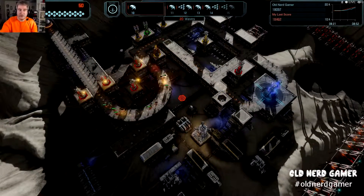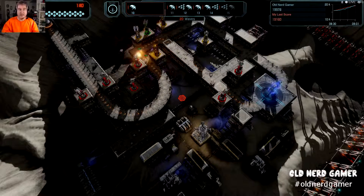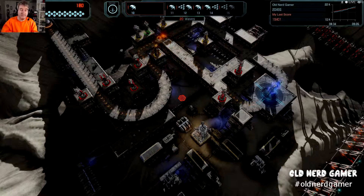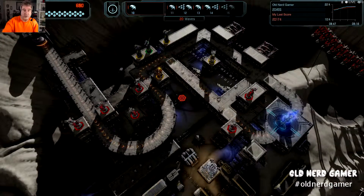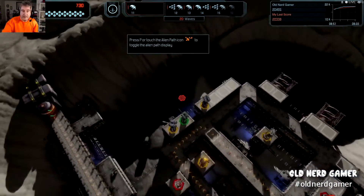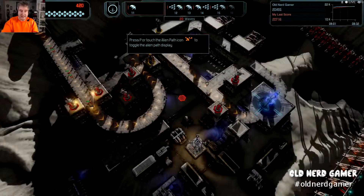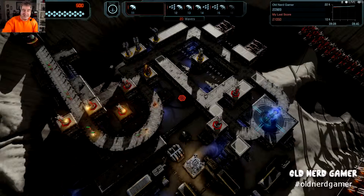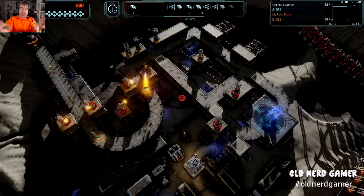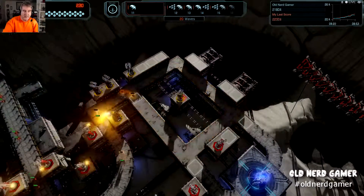We are on wave 10 of 20 — halfway through. These last a good long time. I've gotten up to areas that have 30 waves, so that takes a while, especially when you've got different, more advanced aliens that do different things coming eventually. If I press P, it shows me exactly the path that the aliens are going to take — that's kind of nice because these maps do get complicated and spread out quite a bit. Let's upgrade this to its third level.